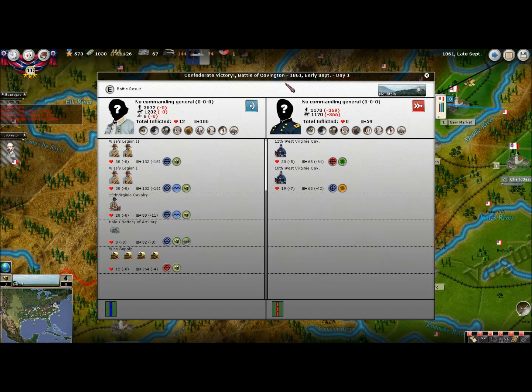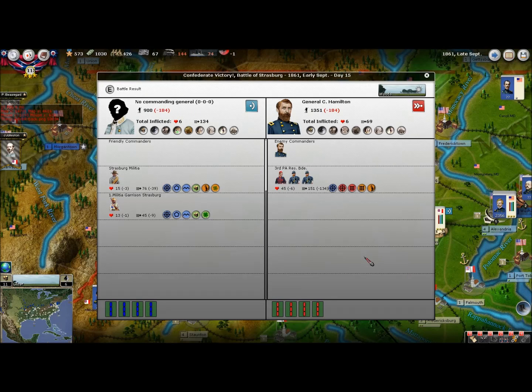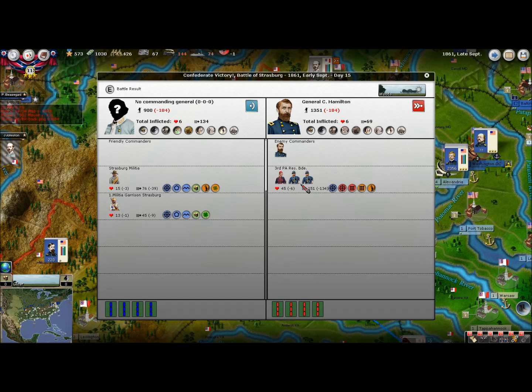Battle of Covington — we actually won! That's probably because Floyd wasn't there yet, and we actually did pretty good: 369 casualties to none on our side. Wise's Legion did good on their own. And this tells me exactly what they have at Strasburg — it's not much, just a single brigade with three regiments. Those are volunteers and these are light infantry, so they don't even have any regular infantry there. If they don't retreat, we will mop the floor with them when Johnston arrives with the entire Army of the Shenandoah.